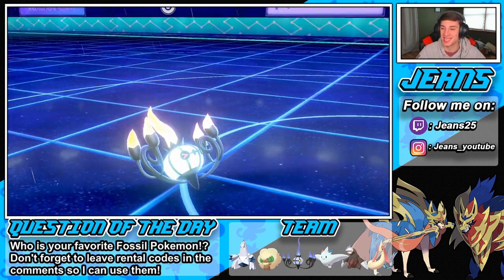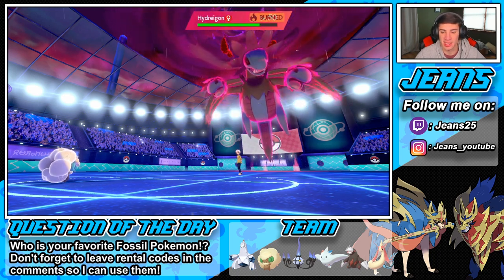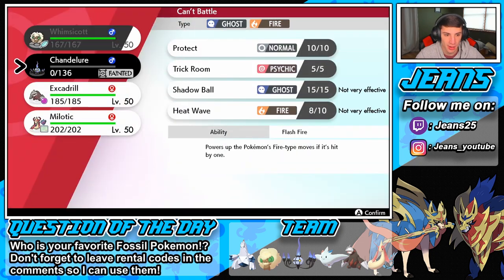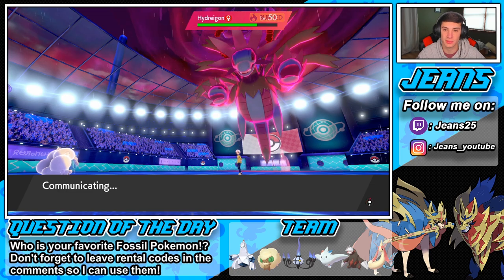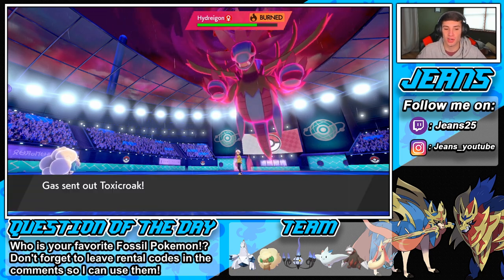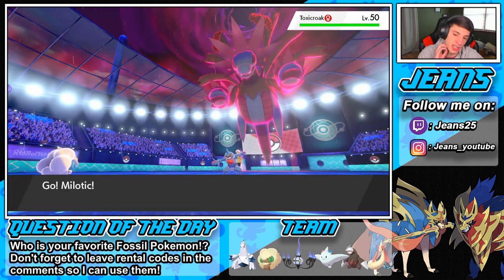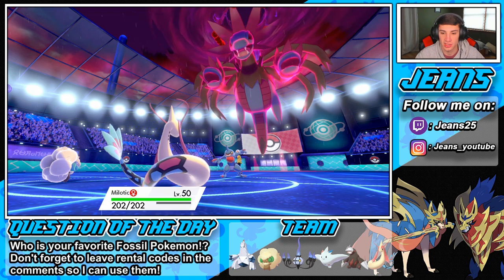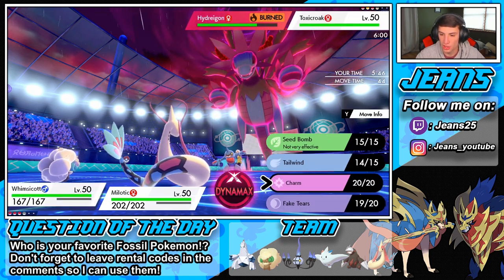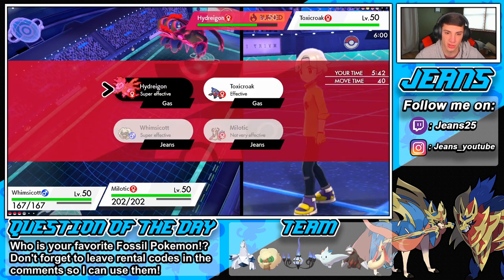He's just giving it to us! Hopefully we can trigger the Weakness Policy somehow. We got the burn, we saw our Tailwind. Do I dump on the Hydreigon with a Max Hailstorm? I could drop a big ice boulder — but he has a Toxicroak coming out as well. I'm going to Charm that thing since it's definitely a physical attacker. We have Prankster so we'll go first with Charm. Now let's Dynamax and go for that Max Hailstorm!